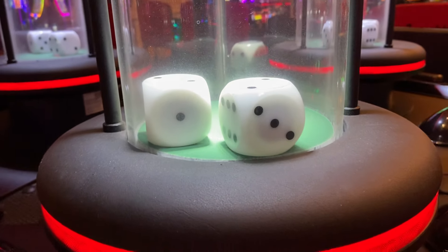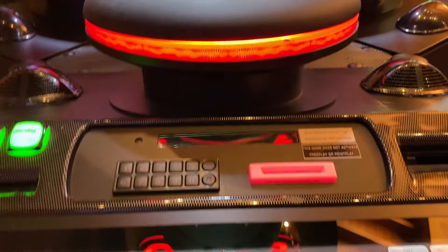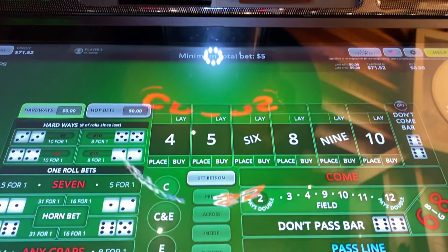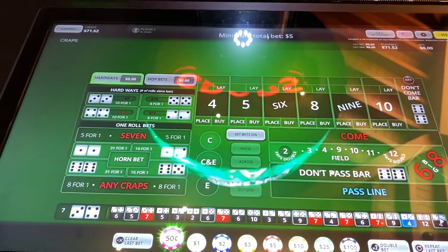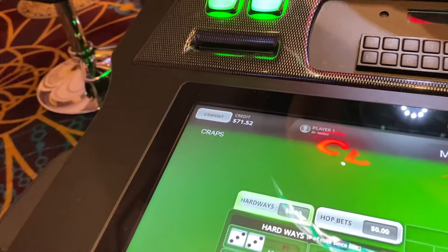What's up everybody, we're back at Mandalay Bay once again, checking out their $5 minimum bubble crash machines. This is going to be my second session of this beautiful Monday morning in Las Vegas. I just met up with Wayne — he put in a quick session but he had to run, so second session for me of the morning.